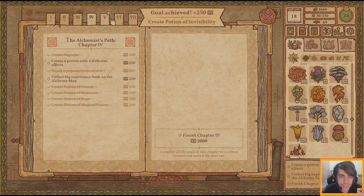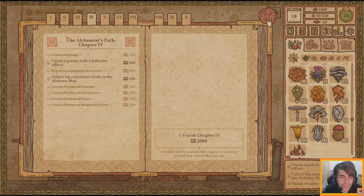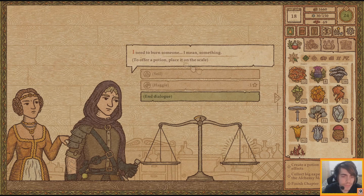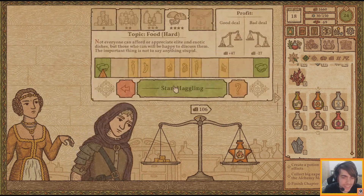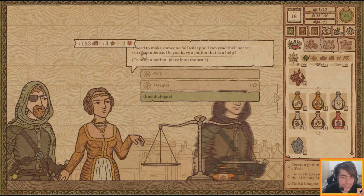Those are chapter five potions - we are so far ahead of the curve! Let's get some more. Need to burn someone - I mean something. Very inconspicuous. You aren't fooling anyone - we know what you want to do.